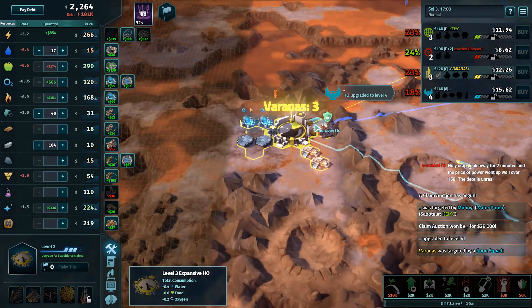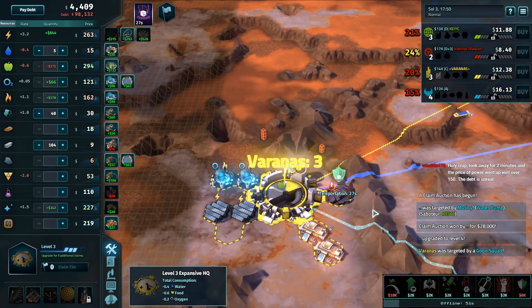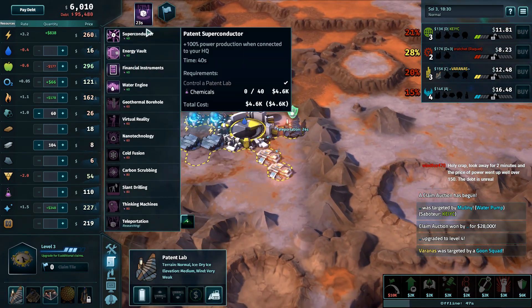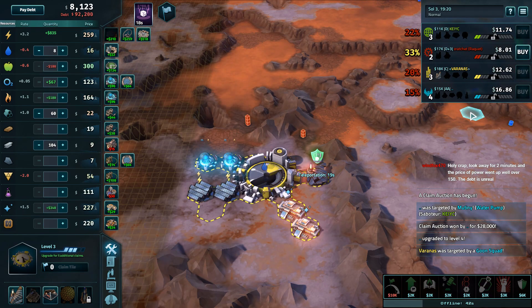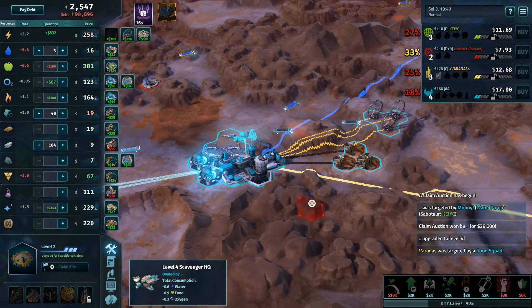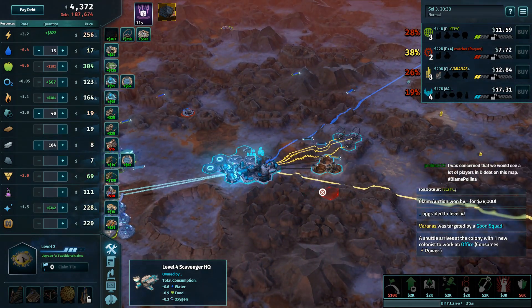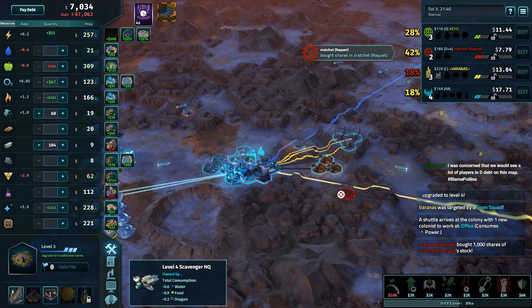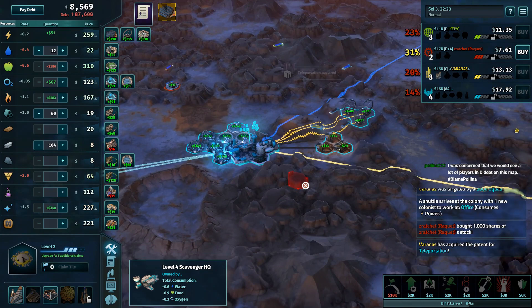Varanus is going for teleportation, which going to solar panels and power on the side — I'd actually like to see superconductor first. Superconductor is such a good tool, so hopefully they queued superconductor second. Paul is at HQ4, ahead of the expansive and the scientist, as you want to be. In this map, Polina says, concerned a lot of players in D-debt — blame Polina. Hashtag. Our producer of the tournament gives permission to blame her.